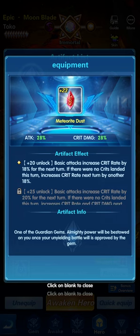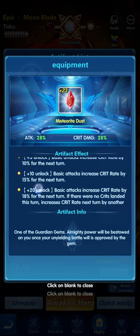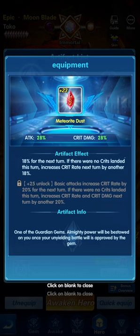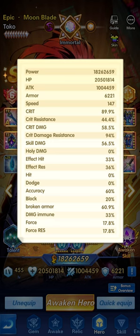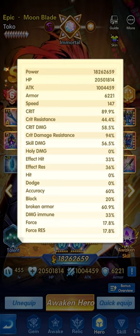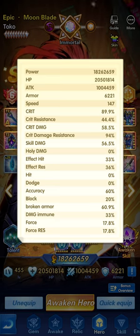The next one is Meteoroid Dust. As soon as Toko lands a critical — based on the critical percentage, the higher the better — her damage increases. Meteoroid Dust is different from Eden Space: it increases the critical damage. Critical damage is the percentage that activates once a critical hit is landed. So critical determines the chance to land a critical hit, and critical damage determines how much extra damage is dealt when it lands.